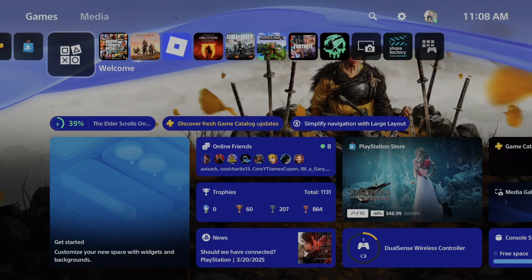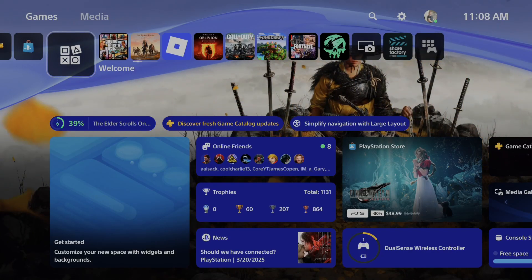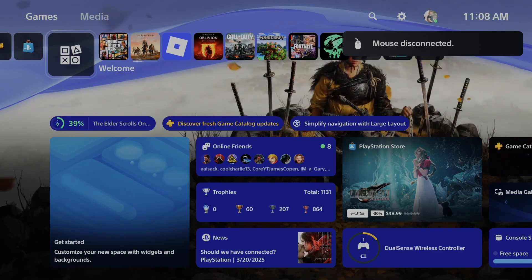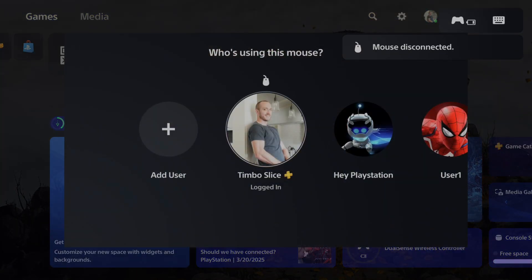Hey everyone, this is Tim from UR6 Studios. Today in this video I'm going to show you how to make sure your mouse and keyboard are working on your PlayStation 5. So if you don't see the symbols when you plug them in on your PlayStation 5, just unplug them and plug them back in, and you're going to have to log in with your mouse.